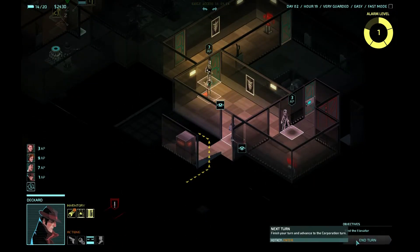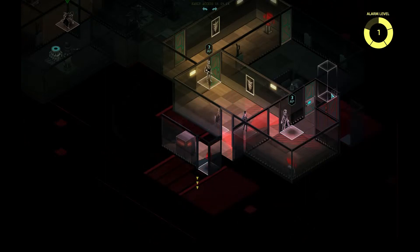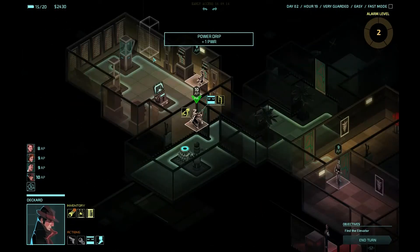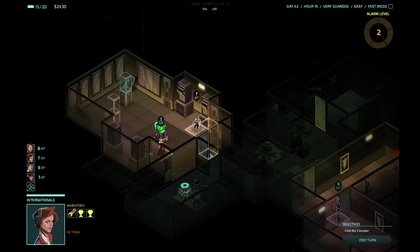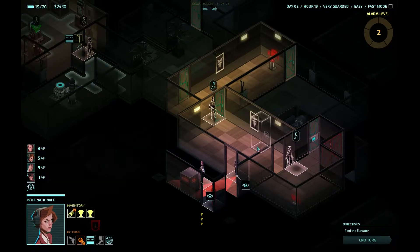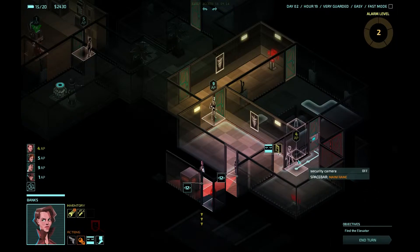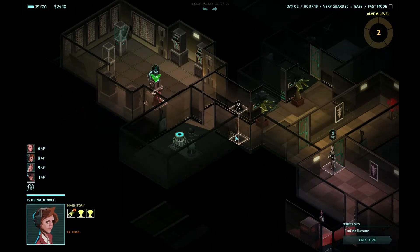Let's wait another turn before we have Shalem do anything. Additional cameras are activated — that's no big deal for us. Drag that body. Internationale moves towards the door. I'm a little bit nervous about this situation — not overwhelmingly nervous, but I don't exactly know where this is going to lead us. We are going to need everyone down here.